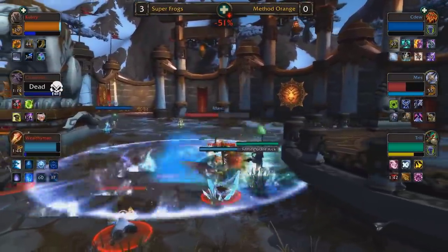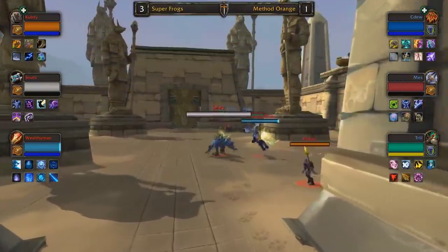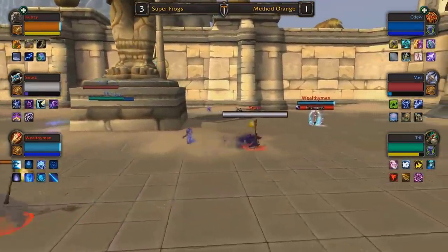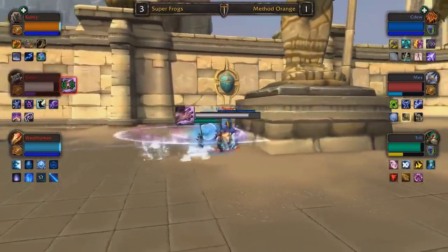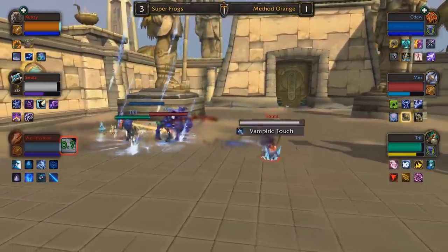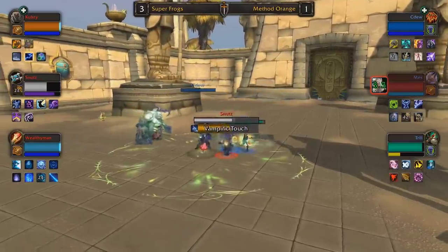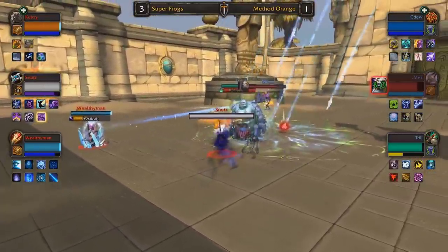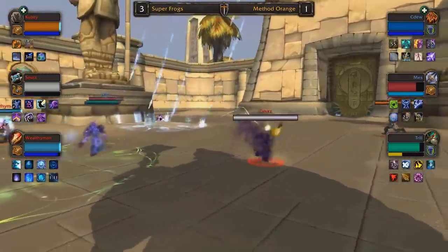Super Frogs in the past were kind of a one-trick pony, really relying on the shaman warlock with either windwalker or assassination rogue, and they were still taking down top-tier teams consistently even when compositionally disadvantaged. Now with Snuts, they just have so many different options — seems like they always have an answer with the different compositions available, still playing those comps at a very high tier level. You have to imagine how much endurance it takes to play out this grand final. Method Orange need to win three games in a row; any mistake will be punished. Mez gets stunned up in midfield, dispelled, mind-controlled. Ring of peace breaks up that mind control — good reaction by Trill. It does appear Method Orange are staying at the pillar.